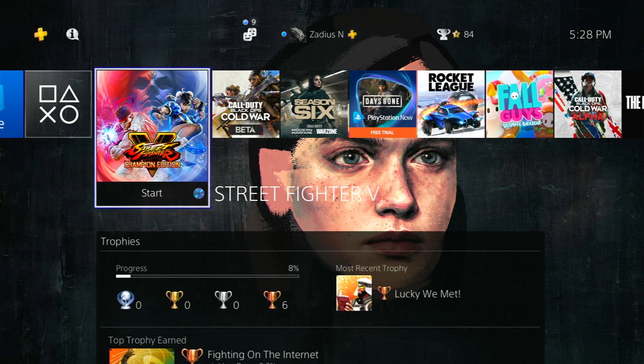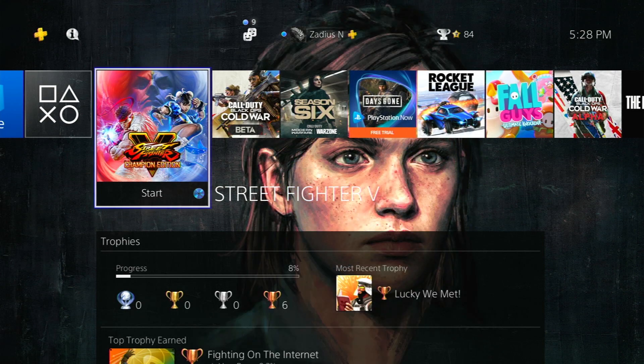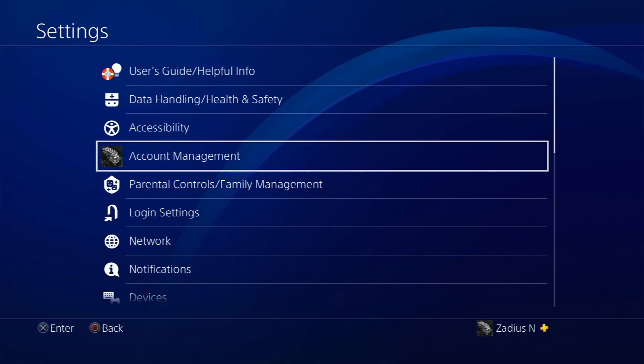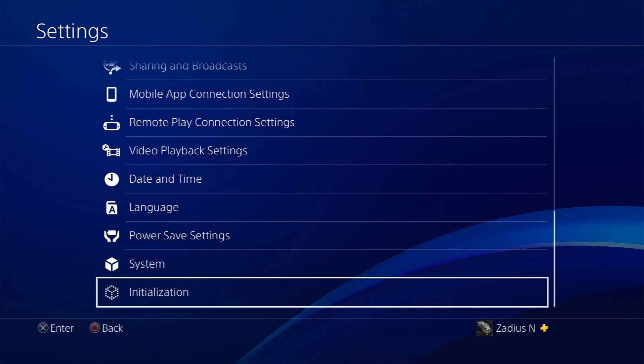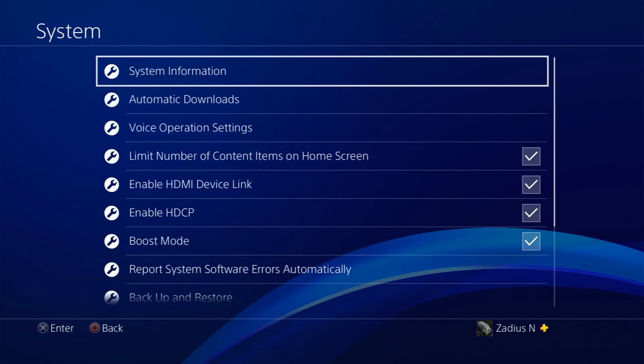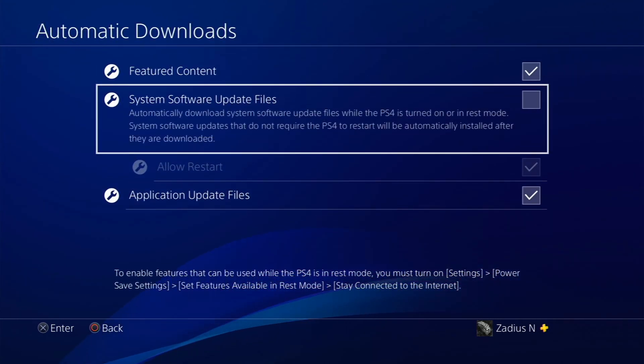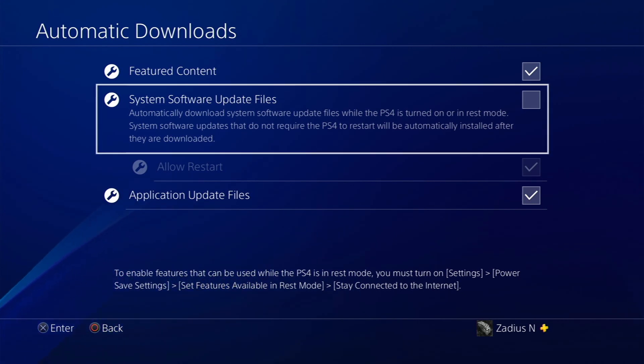While your PS4 is disconnected from the network, go to Settings, then scroll all the way down to System, then go down to Automatic Downloads. You'll see the option that says 'System Software Update Files' — you're going to want to uncheck that, because what could happen is your PS4 might automatically install the 8.0 update if it's in rest mode, or while your PS4 is turned on it'll just automatically download and install the update.